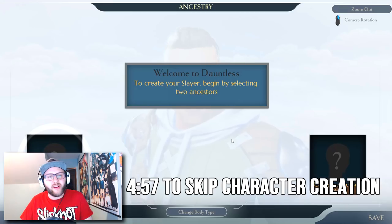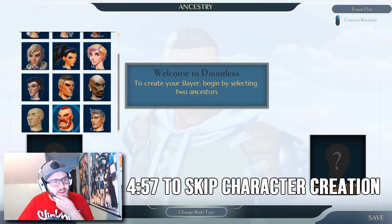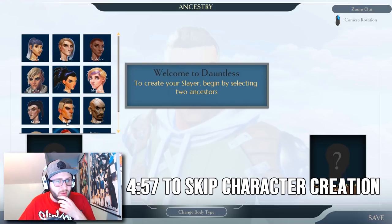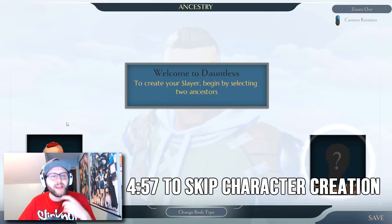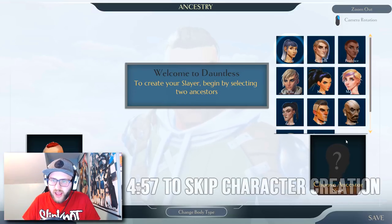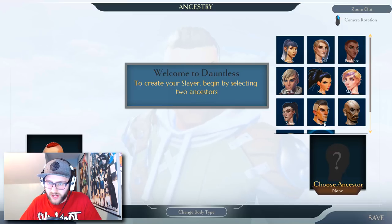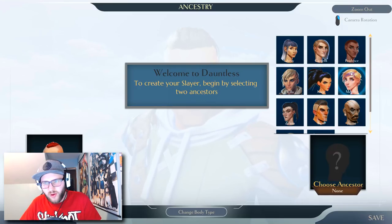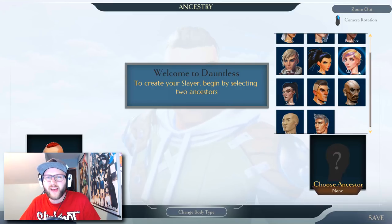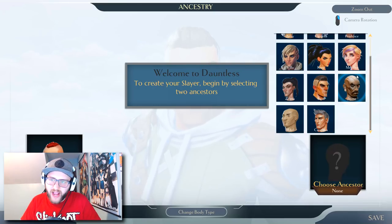Welcome to Dauntless — to create your Slayer, begin by selecting two ancestors. So for my first ancestor, I'm feeling the guy with the handlebar mustache. He looks pretty badass. I mean, who doesn't like a good strong handlebar mustache? And then for our other ancestor, Kasselius looks pretty cool — I'm surprised I nailed that pronunciation by the way. These aren't your parents, these are just your ancestors. Maybe I'll go with the badass guy with the scars on his head. That looks pretty good.